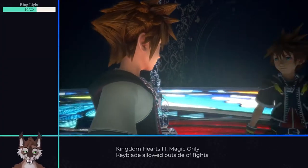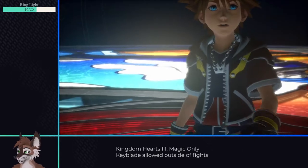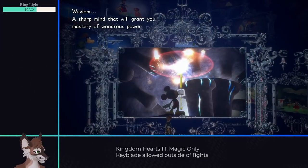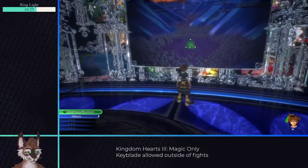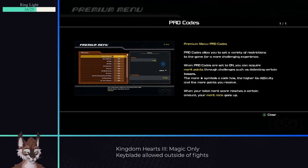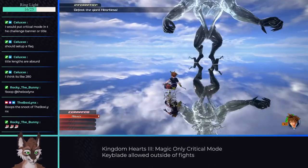As with all Kingdom Hearts games, you start in an abstract place where you decide your life. Unless you just like pain, I suggest you choose Wisdom and then Mystic. And since the idea is to run this on the hardest difficulty, I also chose a challenging adventure, which unlocks the pro codes. So for the first fight...